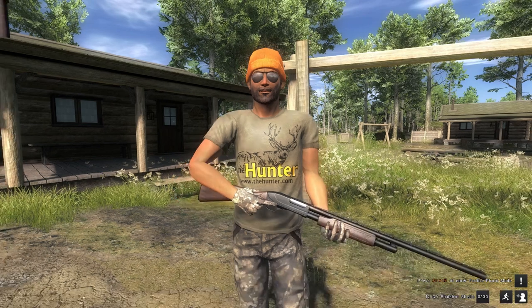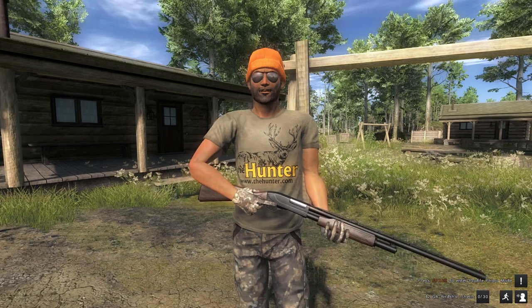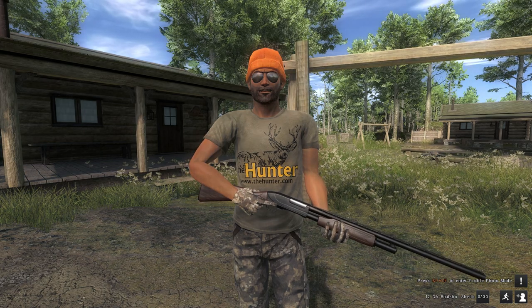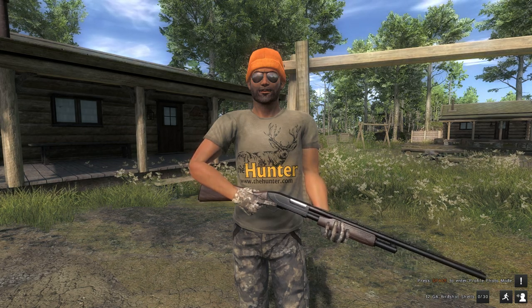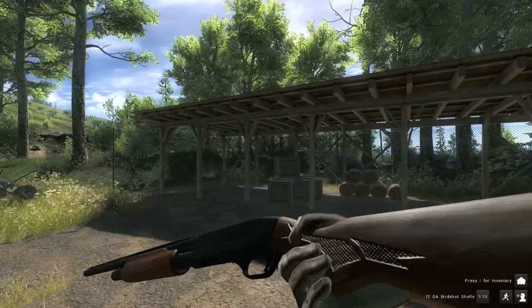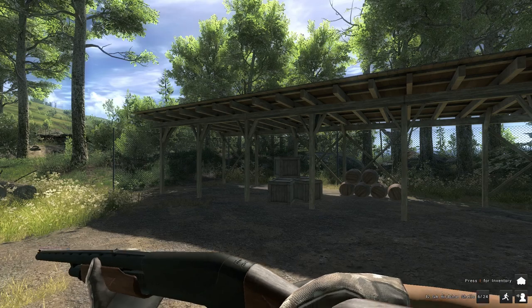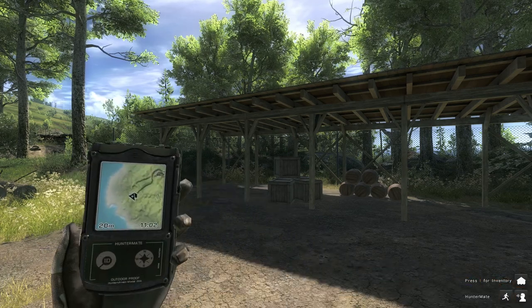Now there's three reserves that they're on: Loggers Point, Bush Rangers Run, and White Rhyme Ridge. I've got my trusty bullpup and a shotgun. I'm going to explain why we're using these in a minute. It runs till April the 4th, and they can attack you, so you've got to watch out.